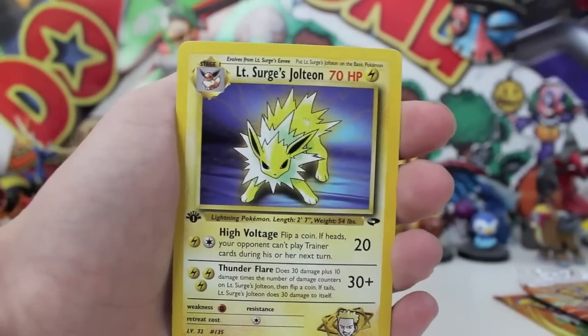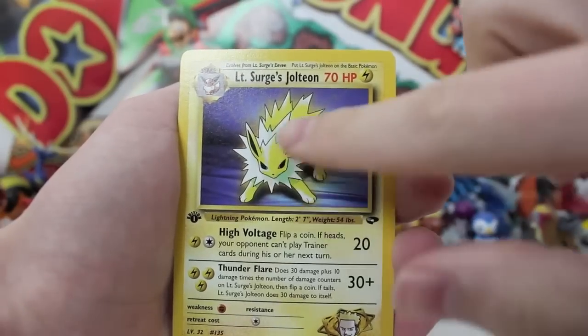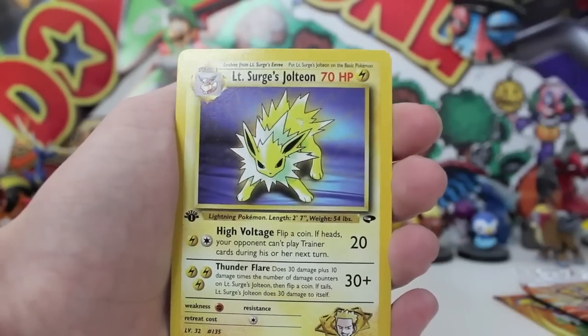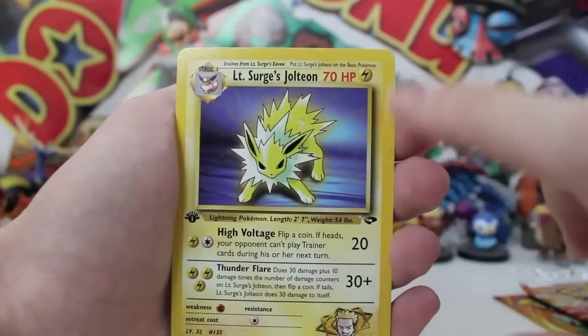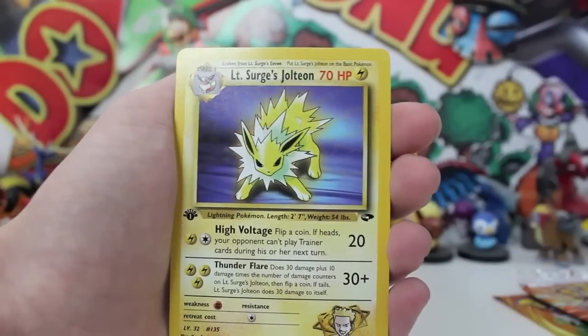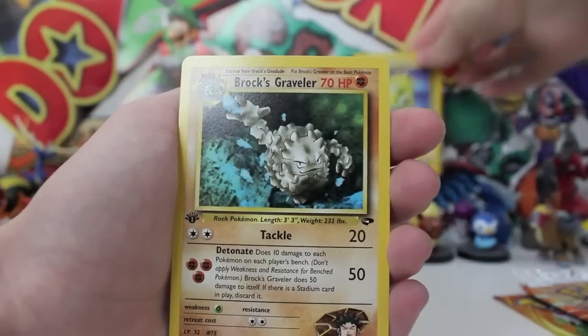Sorry about that — the camera stopped recording. But yes, I love the Evolutions in the old school, and this is no exception. Look at all the electricity lines coming out there — that's such a cool card. And I love how it's not an extravagant HP — it's just 70, and you've got 30 and 20 damage. Super sweet card, and you know what? It's in first edition. Okay, there is another card behind there.